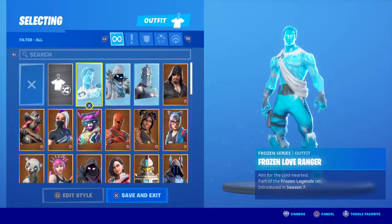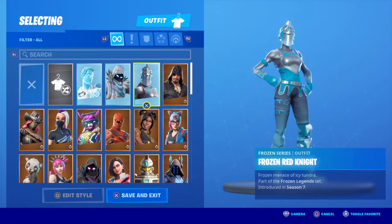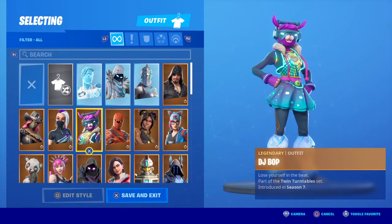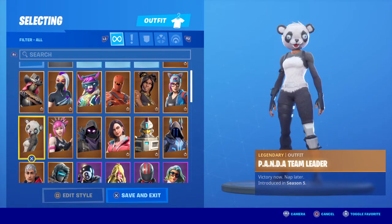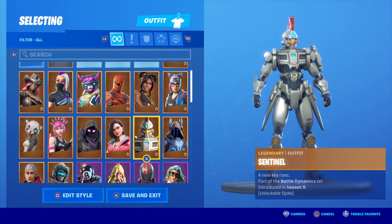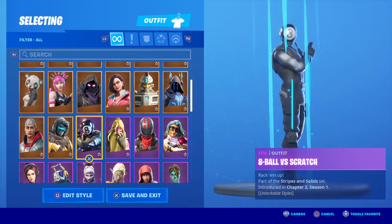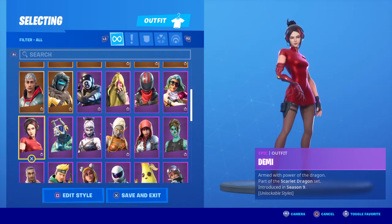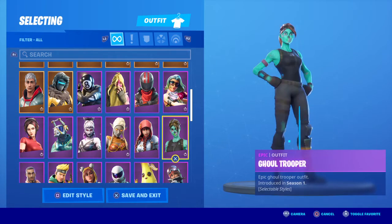So first we've got the Frozen Love Ranger, Frozen Raven, Frozen Red Knight, Black Heart, Lynx, Lux, Hybrid, DJ Bop, Catalyst, Calamity, Panda Team Leader, Power Cord, Raven, Rox, Sentinel, The Ice King, Camo versus Chick, Burnout, Bunker Jonesy, April versus Scratch, Zenith, Vendetta, Demi, DJ Under Dusk, Ember, Fable, and the Gold Trooper.